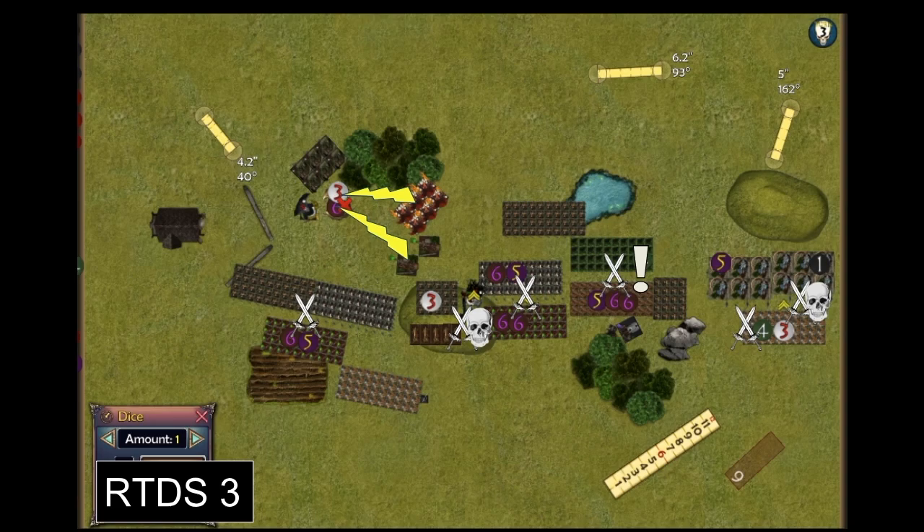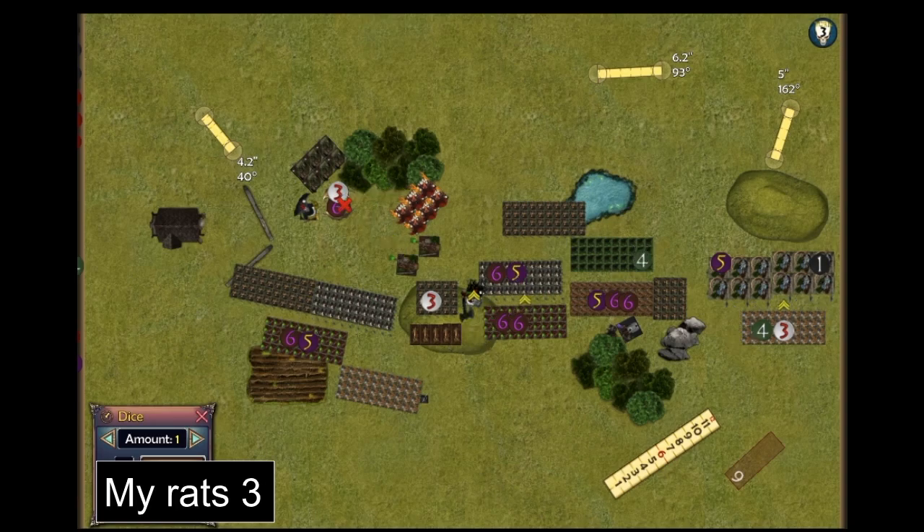On to my turn three. It's a bad situation but I think it's not entirely insurmountable with some clever play. The main problem is the units at the back — even if I do well against the front hordes, he's still got two hordes at the back, one with breath attack. I needed some clever play to get out of this hole.